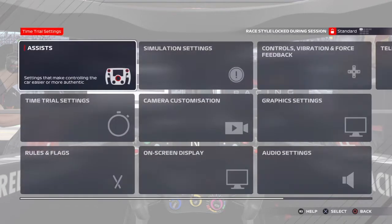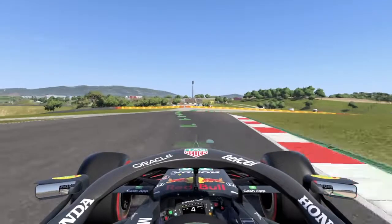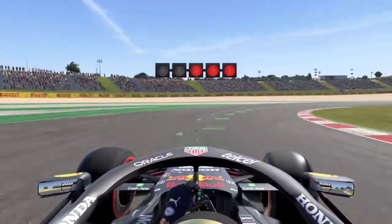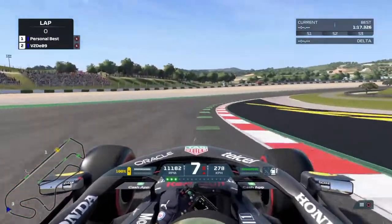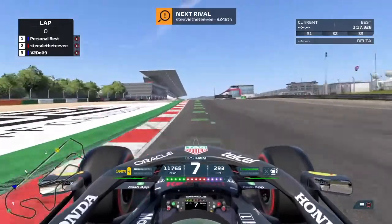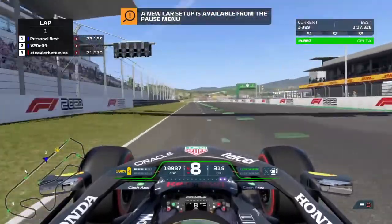At the moment I'm driving with manual gear selection and with traction control on medium. I've turned it back on full just to do a comparison. I'm going to do three laps — one with full, one with medium, and one with off — to see how we go and to do a comparison in terms of the times I can run with the different traction control settings. My long-term goal is to drive with zero traction control, as it gives you more control of the car and it's much faster with it off.